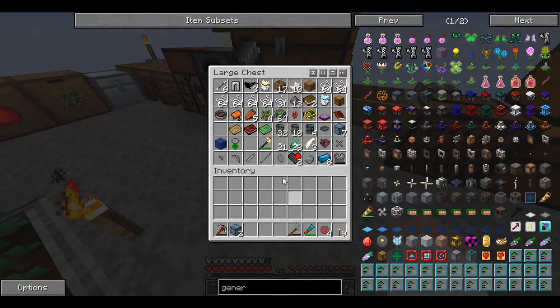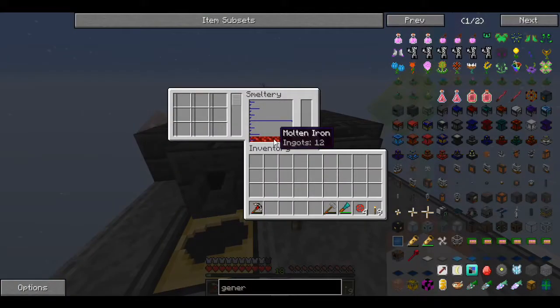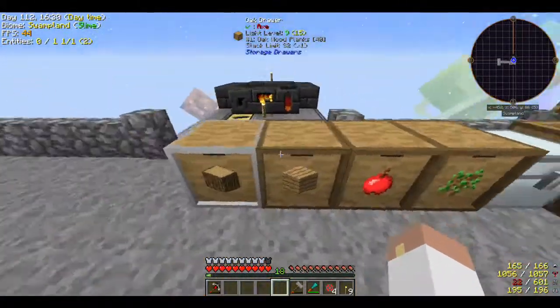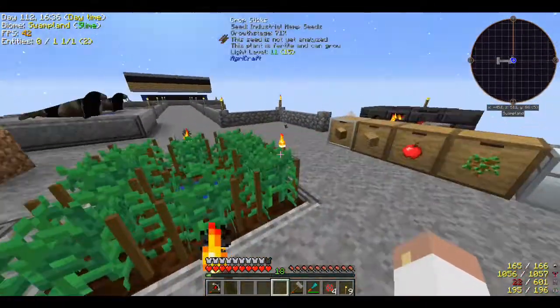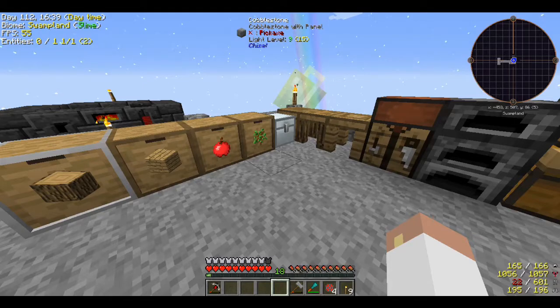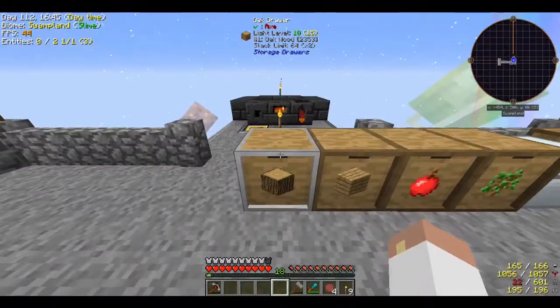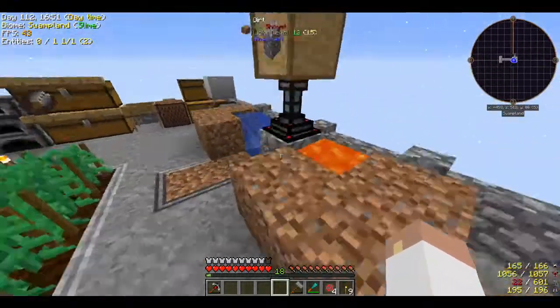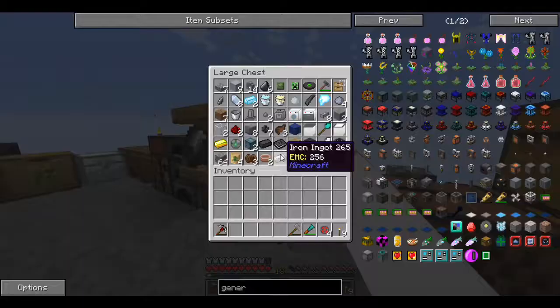We are well on our way, headed in the right direction. We've got the smeltery up and going - you can see I've got some iron going in there, which is nice. Automation, automation, automation - that's probably what's coming up in the next episode: a whole lot of automation and getting this stuff organized. Right now I feel so anxious with how close everything is, but that's going to change very soon. I hope you guys are enjoying this - the Kappa Mode stuff is kind of crazy because all the recipes are different and more difficult.